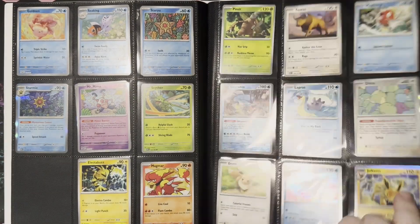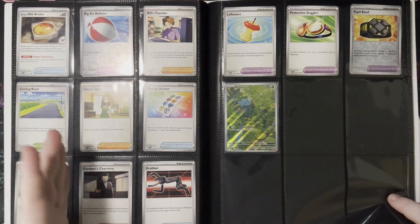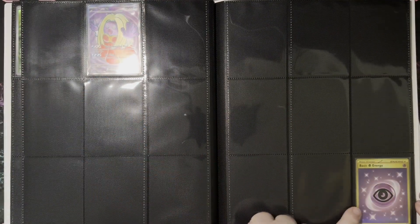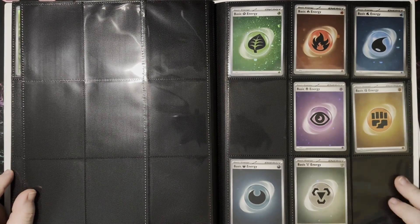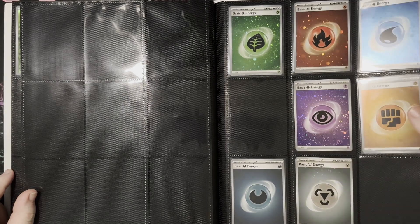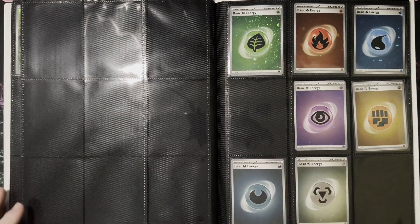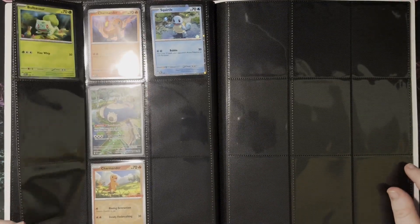Loving the artwork, loving the different items — Bulbasaur is so cute. Still don't have any of the Squirtle line. We got a Caterpie over here, and we've been getting the full arts, so that's always been good. We got Jynx, we got the basic energy over here, and I'm trying to do one of every energy. I'm trying to take the ones with the most swirls for myself — you can see at least in the water energy you can see the swirls. I still need a lightning energy.